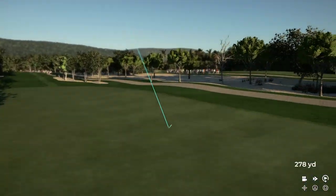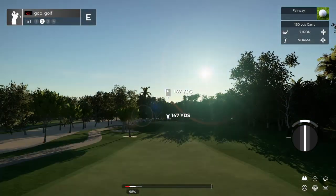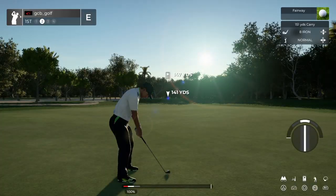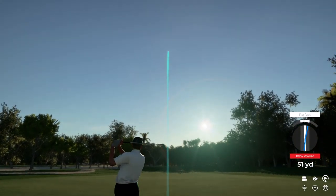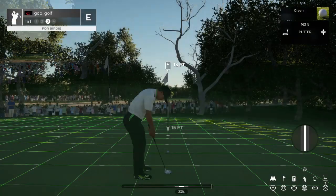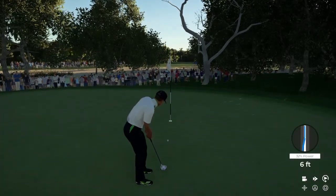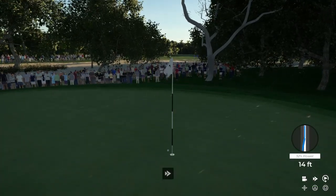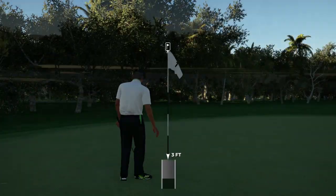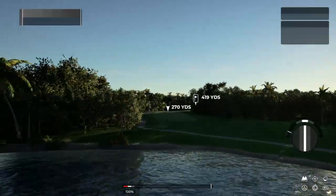Now let's spank that ball into the fairway and begin our round. Second shot here on the first. We're on the green. This would be nice to get for birdie. There you go. A solid showing here out of the gates — even par after the first.